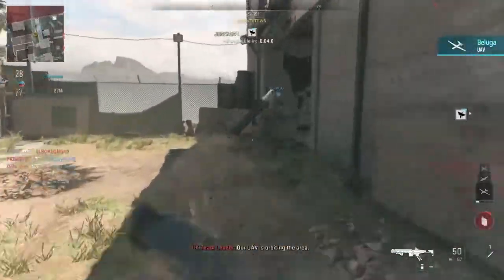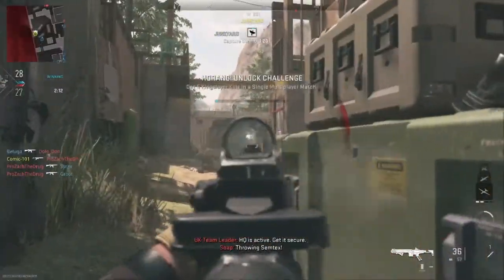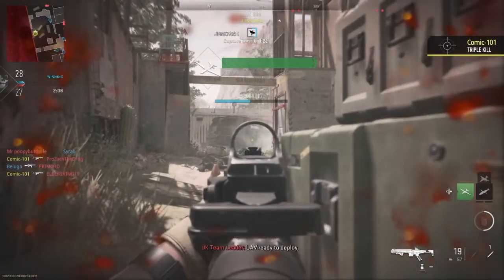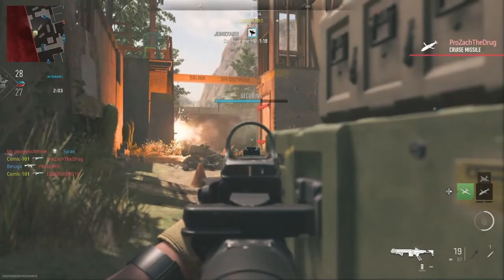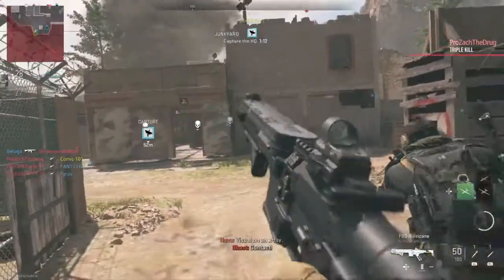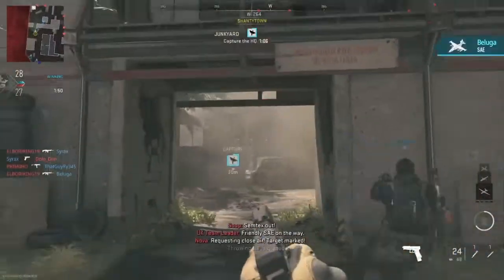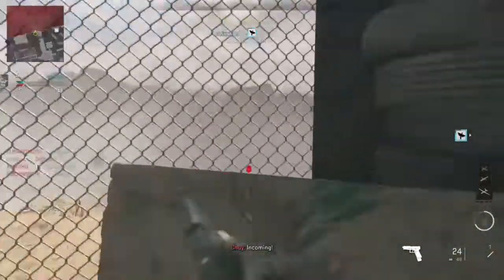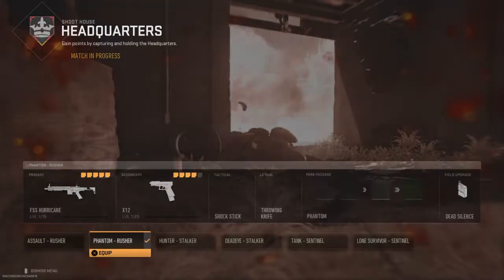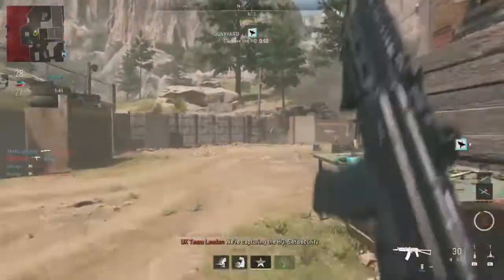Power UAV is orbiting the area. HQ is active. It's taking effect of fire. Power UAV in the area. UAV ready to deploy. Hostile cruise missile incoming. Copy, UAV is on station. Friendly cruise missile deployed. Enemies near HQ — secure the area. Capturing the HQ. Set security.